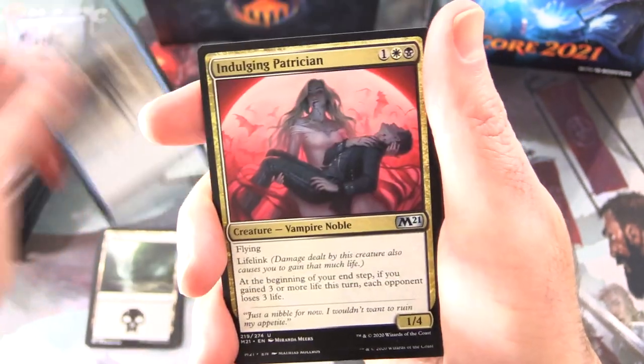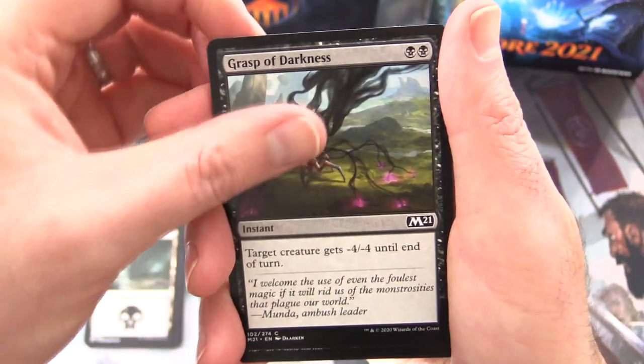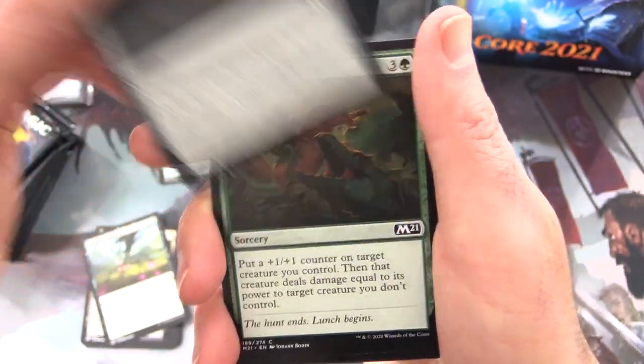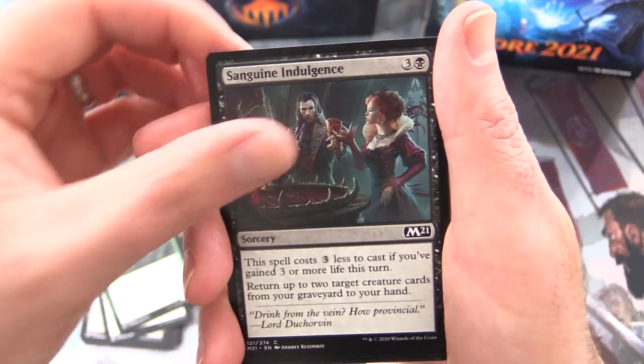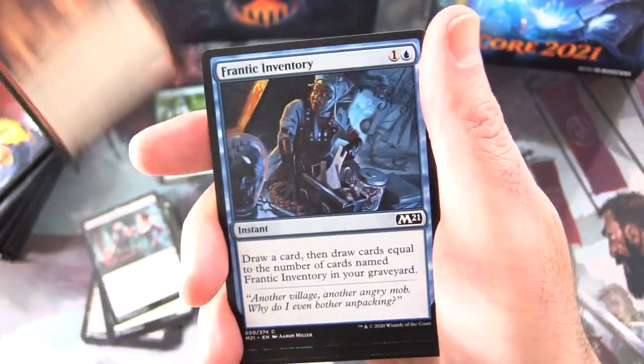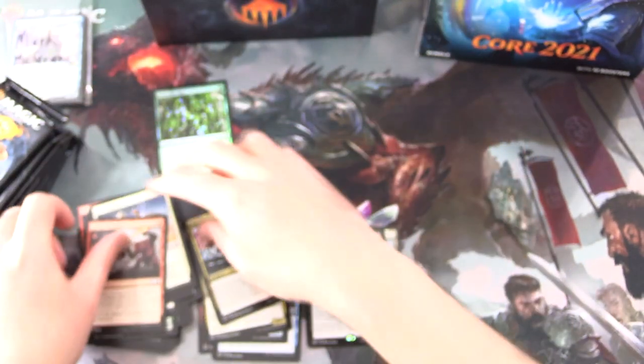Also a Jeskai Elder. Uncommons: Indulging Patrician, Dire Fleet Warmonger. Commons: Grasp of Darkness, Silent Dart, Hunter's Edge, Ornery Dilophosaur, Sanguine Indulgence, Burn Bright, Frantic Inventory, Feat of Resistance, and Goblin Wizardry.